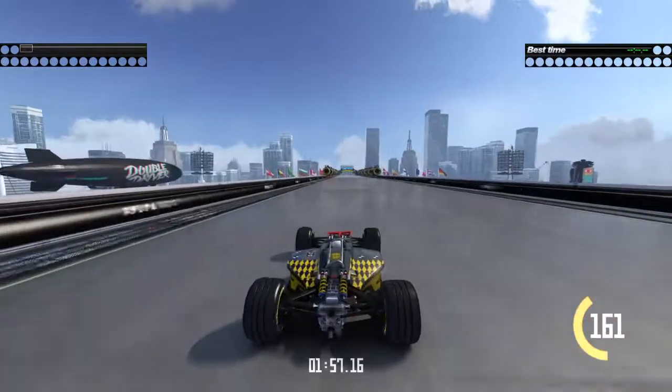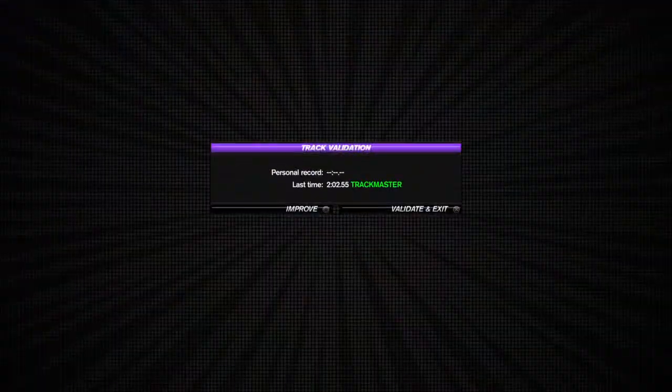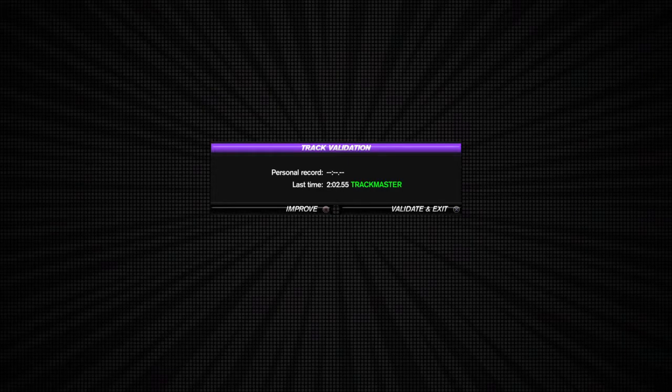I can't see. Well, you can see the city. Right, so you're ready for this? And then you just go flying off the end. Okay, validated. Okay, I've got a loading symbol here.